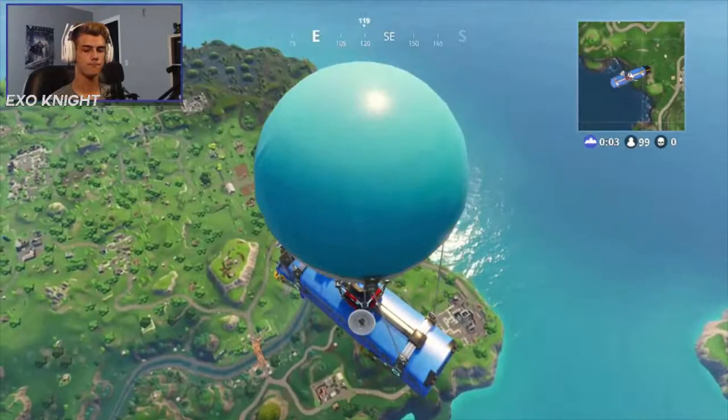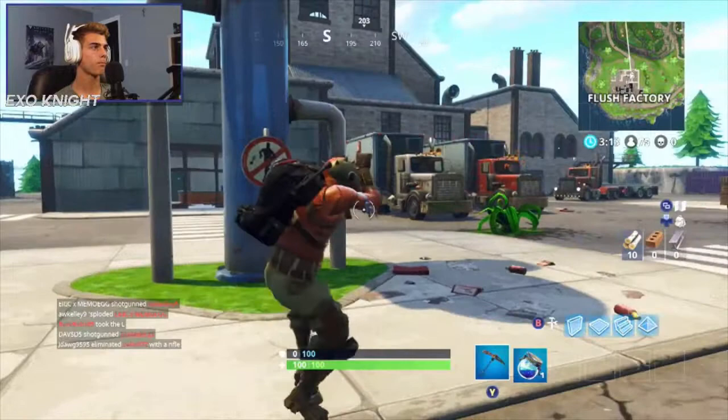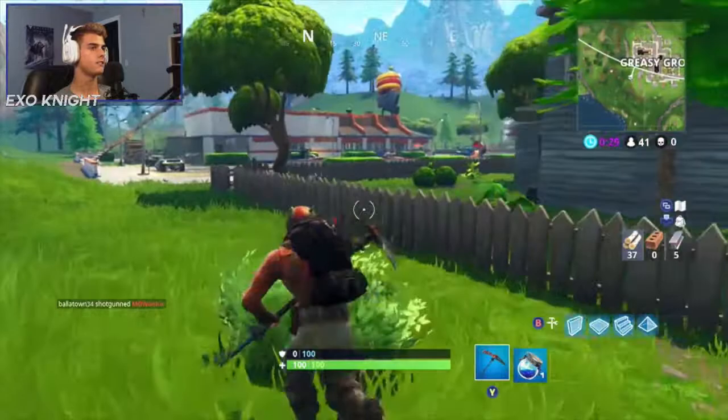We found the first dancing sign. You just dance in front of it and you will receive one point for it. Any dance will work — do all three of them. It's at this backlight post just outside of the actual Tomato Town.